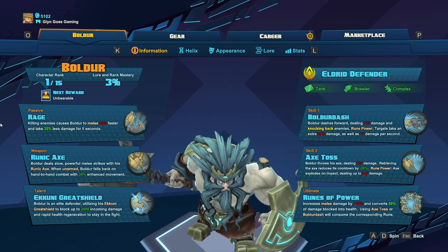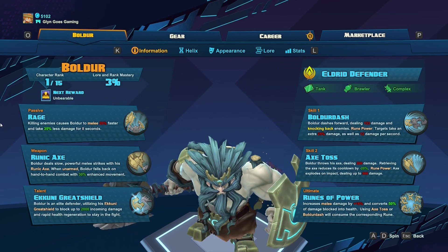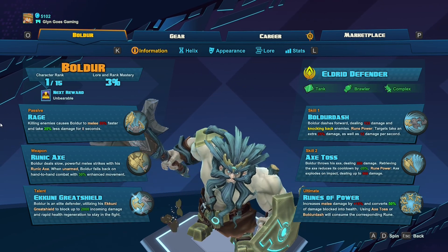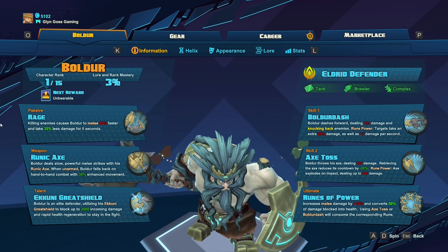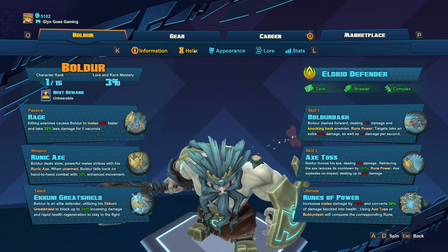His passive is Rage, so killing enemies causes Boldor to melee 20% faster and take 35% less damage for 8 seconds. That is a huge buff in a teamfight. If you can get that final kill, you're going to be hitting people quicker and taking a huge amount of damage less each hit. Really, really good guy to play.